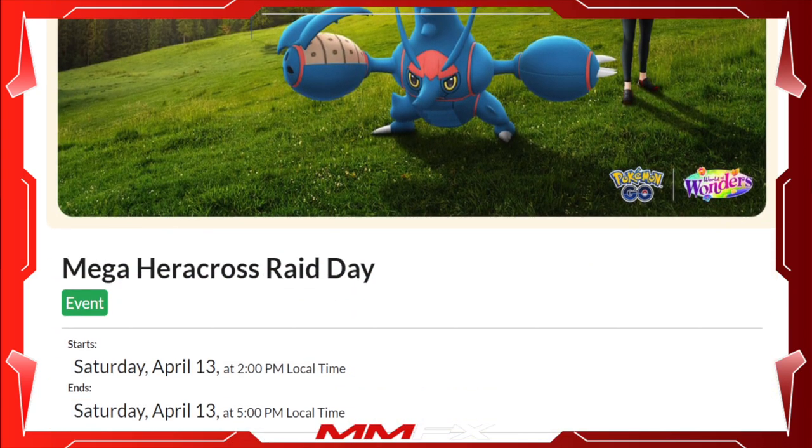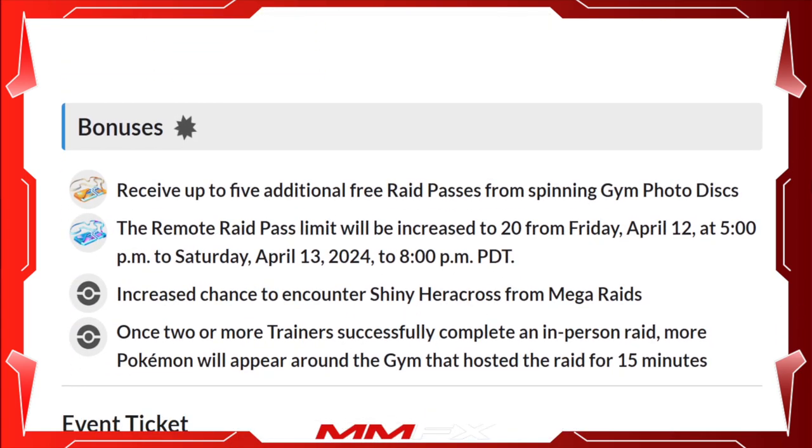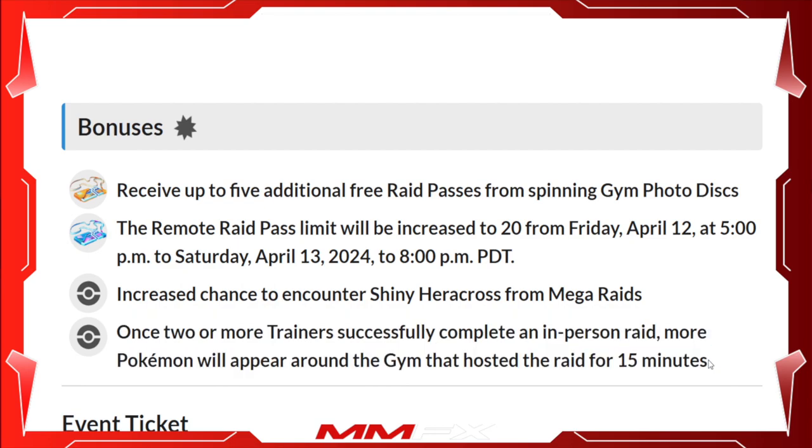The Mega Heracross raid day runs on Saturday, April 13th from 2pm to 5pm. The bonuses include five free raid passes from spinning gyms during the event — that's six total for the day — plus the remote raid pass limit has been increased to 20 between April 12th at 5pm and April 13th at 8pm. There's also an increased chance of encountering a shiny Heracross from Mega Raids. Additionally, once two or more trainers successfully complete an in-person raid, more Pokémon will appear around the gym — something that hasn't happened on a regular raid day before.